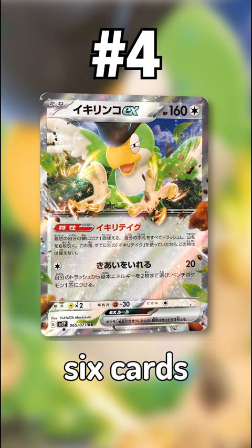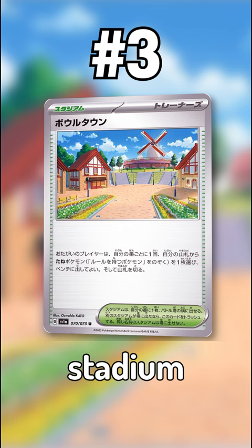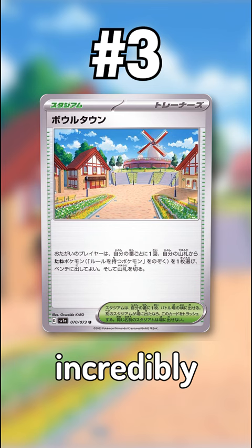At number 3 we have Artazon. Artazon is a new stadium card which allows you to search your deck for a basic Pokémon without a rulebox and put it onto your bench, which is incredibly strong in decks like Lost Zone Toolbox.